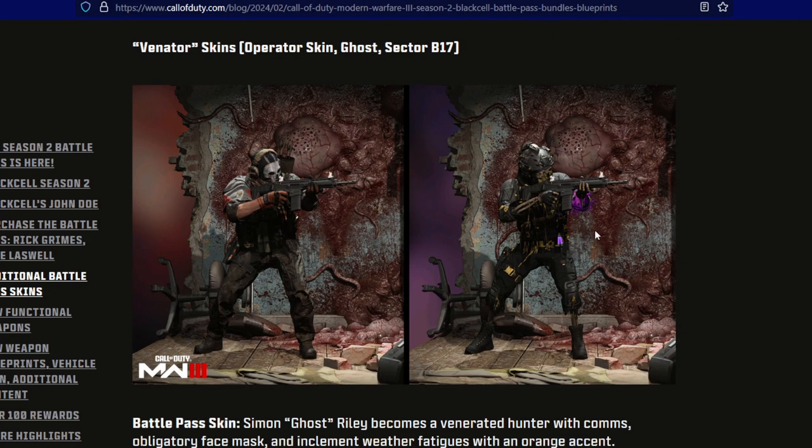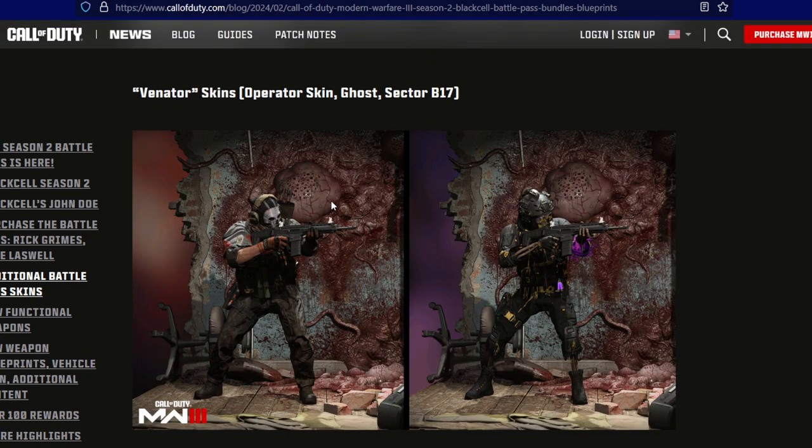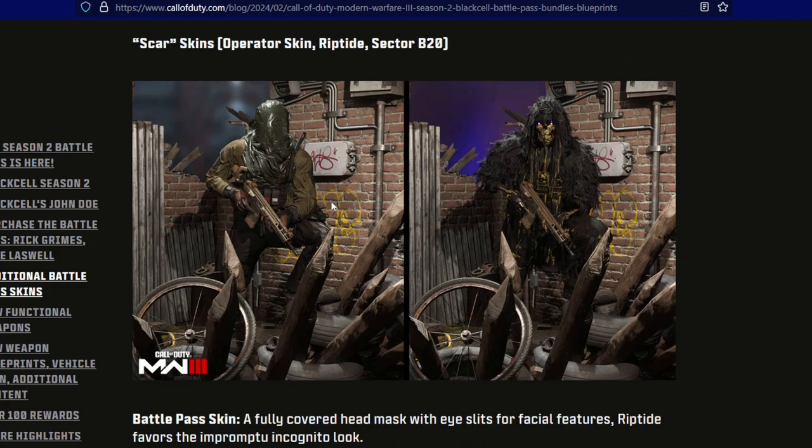The Venator skin for Ghost is in sector B17 — this is one of two skins Ghost has, and we'll get to the second one in a few minutes. I love both the Black Cell and the regular version. The Scar skin for Riptide in sector B20 — I'm mostly digging the Black Cell version of Riptide. I love it so much and I hope you guys love these Black Cell versions too, because I'm digging them so far along with the regular skins.